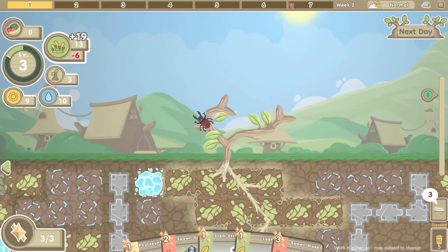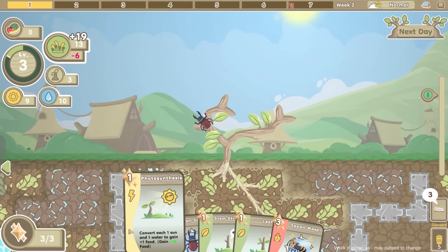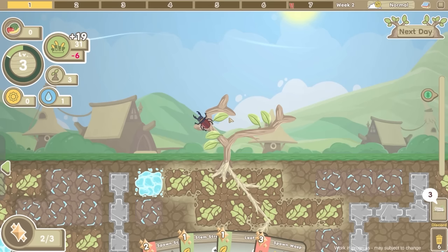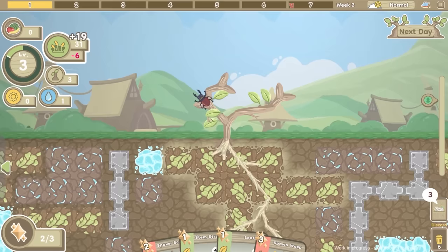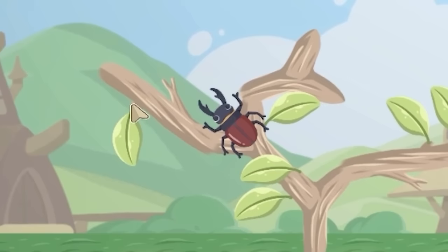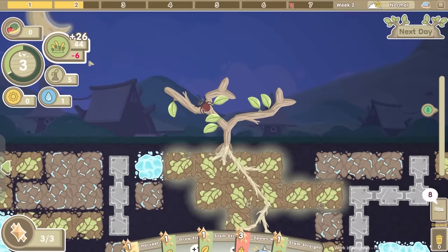Food in the positive, everything else pretty positive. And we got photosynthesis! I can convert all that sunlight and water into food - gain 18 food. I think it's worth doing; I waited too long to play it last time and it nearly cost me. So now we're up to 31 food which is awesome. Let's add another stem over there, then add a leaf to it as well. We're up to 44 food and it's just normal weather all week.